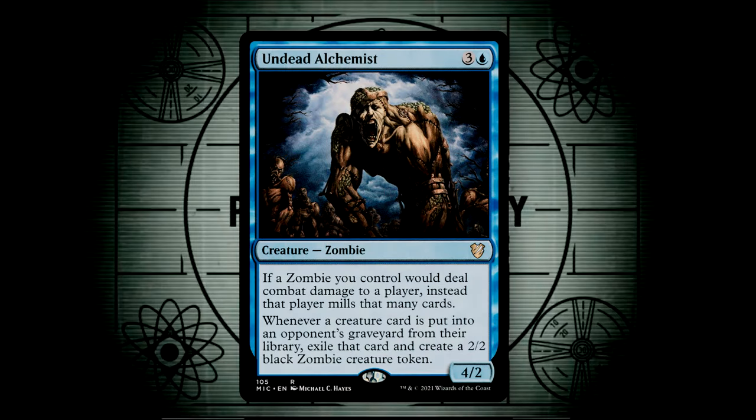Undead Alchemist has a very unique role in this deck. While he's in play, any combat damage that our zombies would deal to a player is instead replaced by a mill effect — they don't take the combat damage, but instead they mill the amount of damage that they would have taken. Also, whenever a creature gets sent from an opponent's library to their graveyard through mill, we exile that card and create a 2/2 zombie. This synergizes so nicely with our deck, as now our zombies are going to mill opponents, and when they hit creatures we get more zombies.